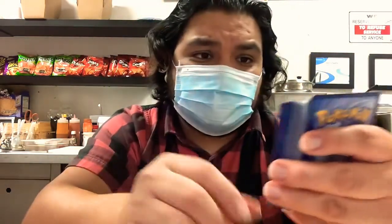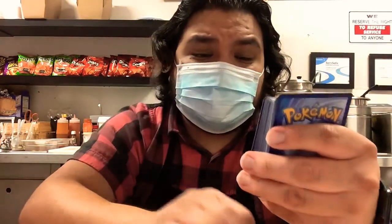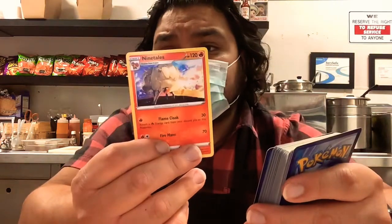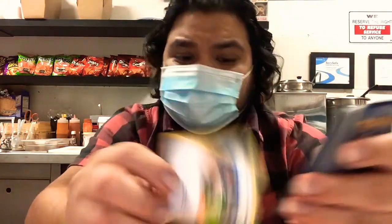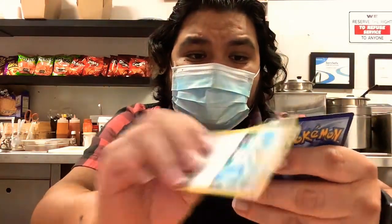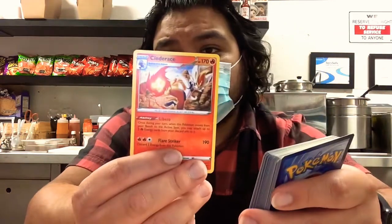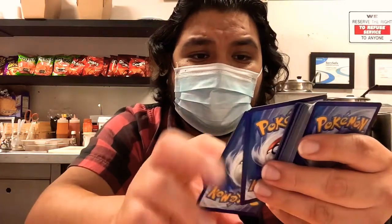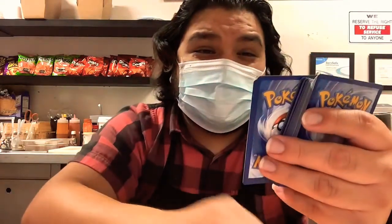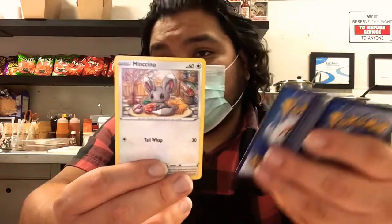Another Switch. Another one — my co-worker card. Energy card. Another Great Ball. Ninetales, Ninetales. Energy cards. Milo — another trainer. Professor Research — pretty cool. Cinderace — very cool. Soccer player rabbit. Energy card. Another Gym Trainer.